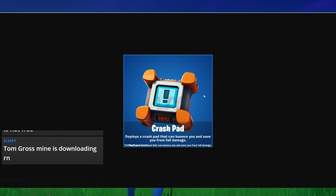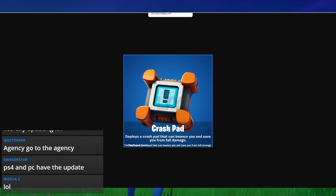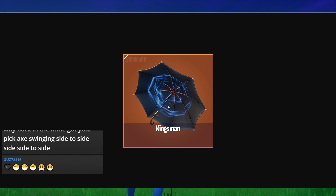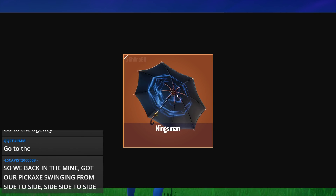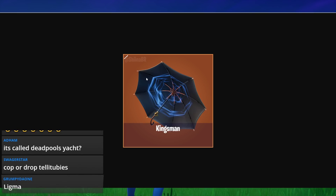Here's the Crash Pad again with some in-game gameplay — this is really unique and I can't wait to use it in a live game. We also have another upcoming weapon; I'm not sure if this is for Save the World or for BR, but it could be for Save the World. It's called the Kingsman, and that's all I know about it so far.